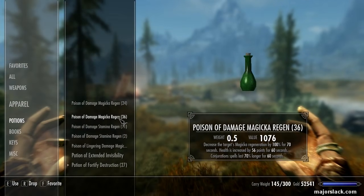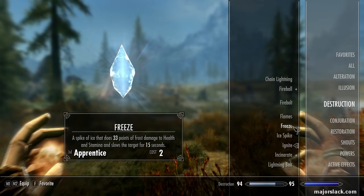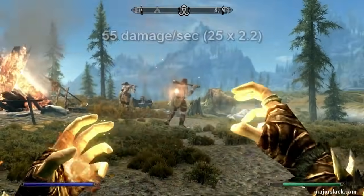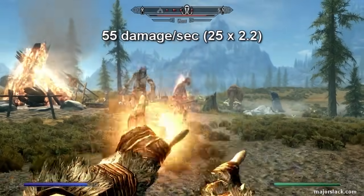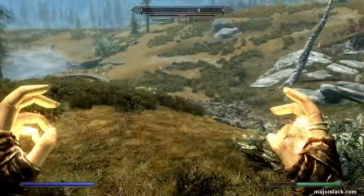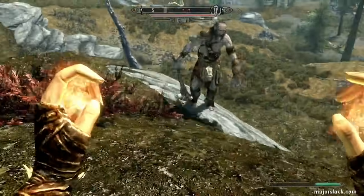Let's try a Fortified Destruction potion. With some pretty wicked alchemy gear I can make 69% Fortified Destruction potions — gobble one of those down. Now we're doing 25 damage per second for 15 seconds. Try out the smell test — seven shots. And as you can see, his health bar is melting away. Melting, melting, melting — and dead. Mission accomplished. But we can bump it up even further.